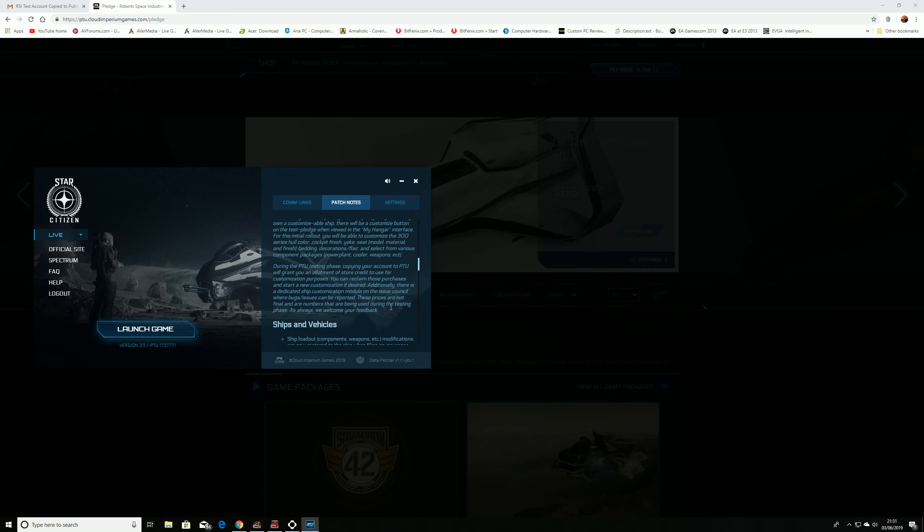At least you've got a look at an Origin 300i series here — it's a 315. Not sure if that's a stock loadout. I never got as far as customizing things like coolers and ship components, though I believe there are a couple of things you can select there. This is the PTU, so bugs will happen.